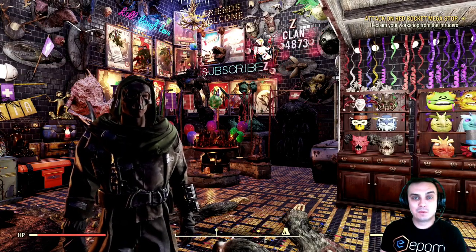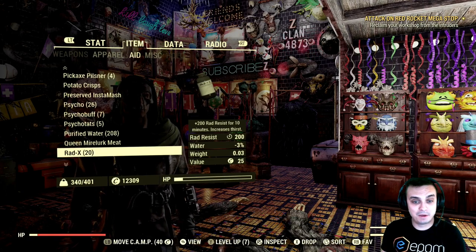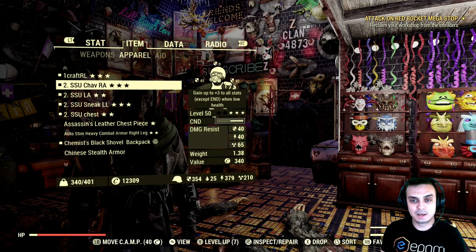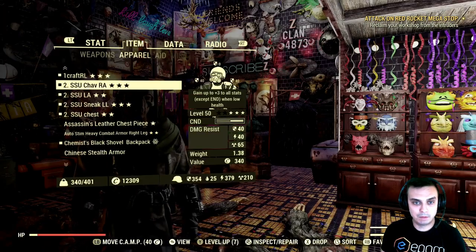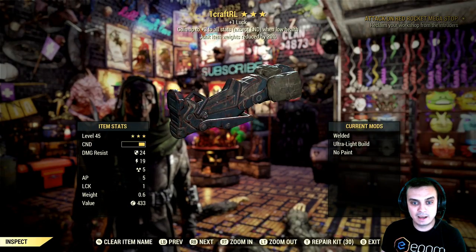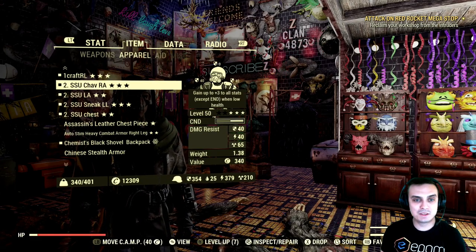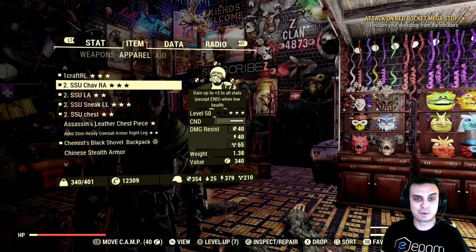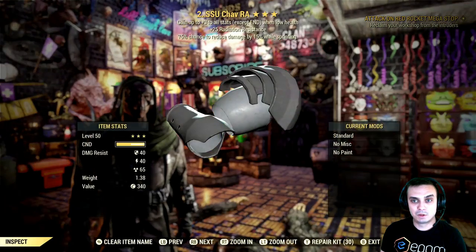In this video we're gonna be crafting — in our case it's part of the legendary stuff — we're gonna be doing the Secret Service right leg. I'm missing the right leg. I'm not sure if you've seen the previous video; I spent over a hundred legendary modules and I got all of these beauties.